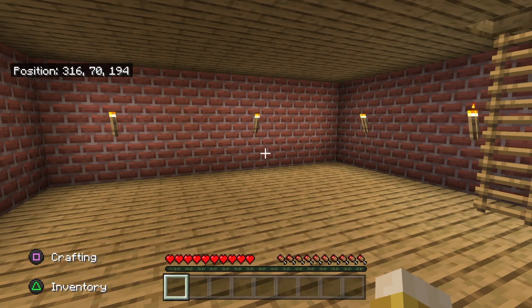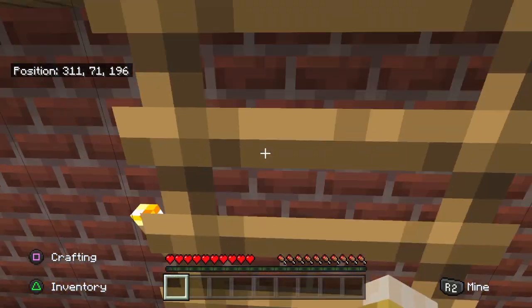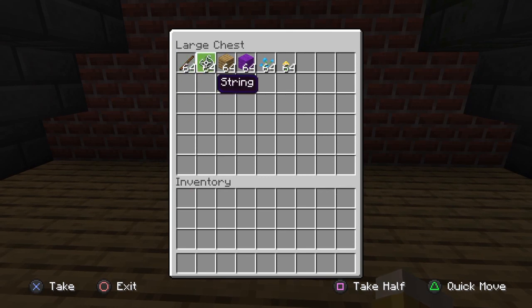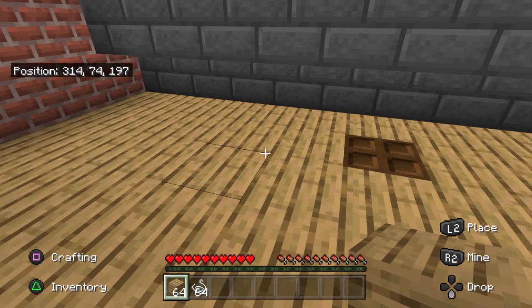Right, we need to concentrate and get on with the tutorial. What do we need for a banner? We need a loom. How do we make one? We need two string and two wood. We've got all that in this chest. How do we get string? From spiders and cobwebs. Yeah, so we get them if we kill a spider.